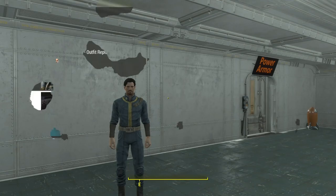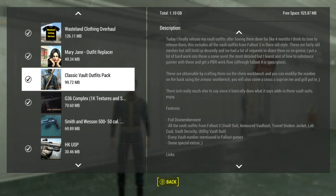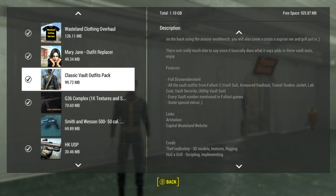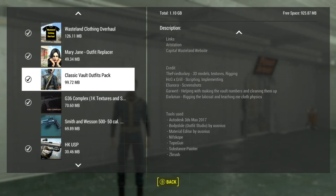Let's hop out and take a look at the mod. This has been the Classic Vault Outfits Pack - about 100 megabytes from the Fried Turkey. Looks good, I think it looks nice. Just depends on what you like - if you like this in your game, I think they look good. You can change the numbers on them, which is nice. You can upgrade them, have different ones with different specs or different modifications. Some of them you may like better than others, so you can give it a whirl and see what you think.